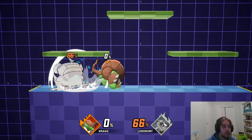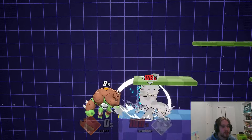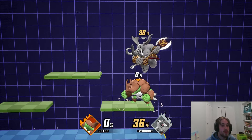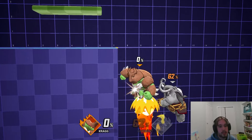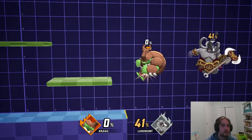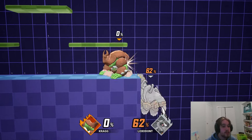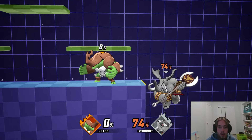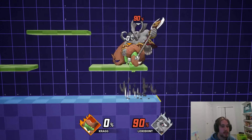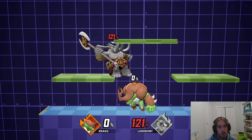Moving on to aerials, starting off with neutral air. Kragg gets a lot of value out of his neutral air — I would say it's his best combo tool, because you're going to be able to combo nair into itself. You're always going to be able to find a down B if you're positioning the nair correctly. You also have this forward hitbox that sends opponents off stage, which combos into down B. So you can use it as a combo ender as well as a combo starter, and it just perfectly sends opponents up above you. That backwards hitbox is always going to be able to confirm into a down air, back air, up air, or down B.